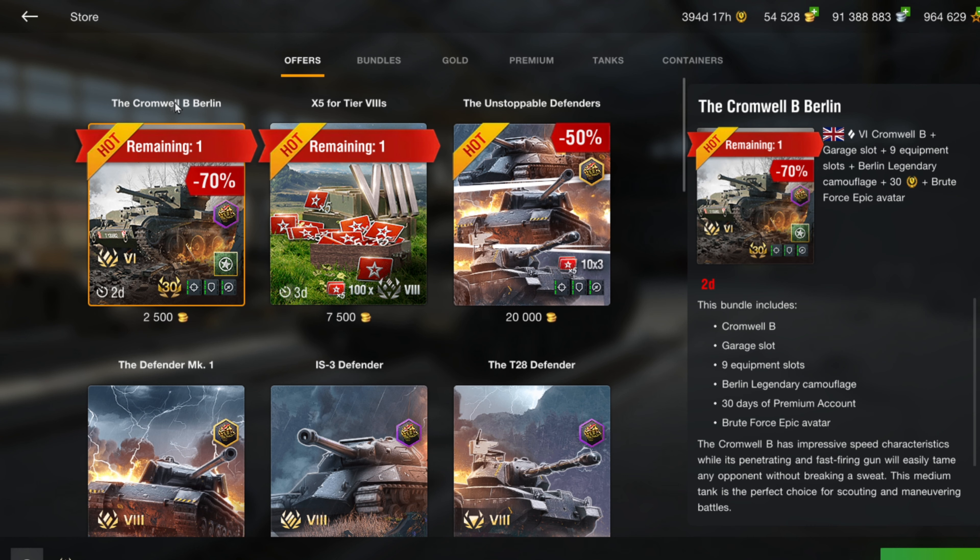Two days left on probably a can't-pass deal — if you don't already have the Cromwell B, you get 30 days of premium, the camo, and all nine equipment slots for 2,500 gold, which is only seven dollars. Great deal there.